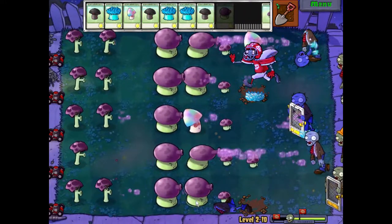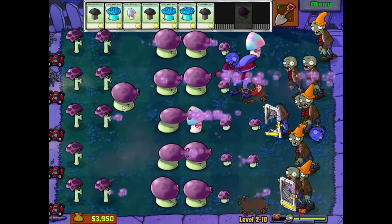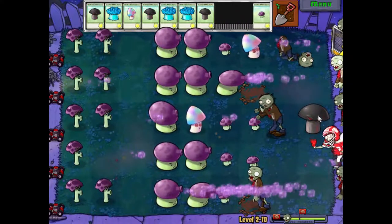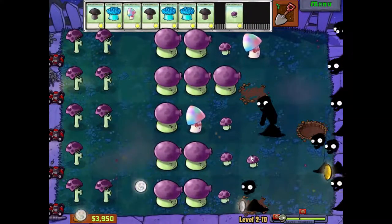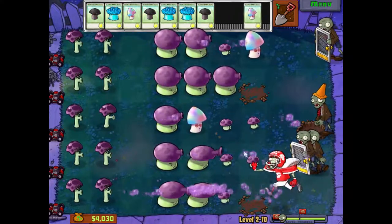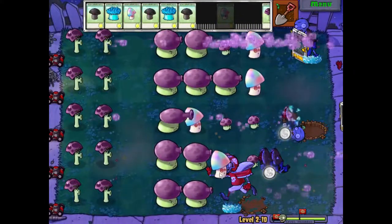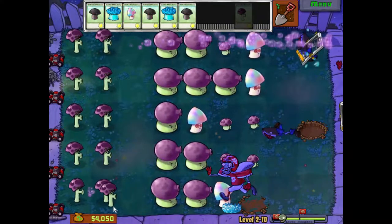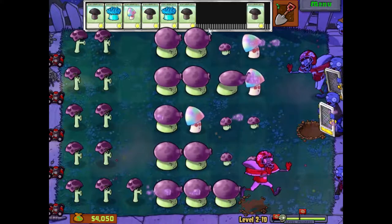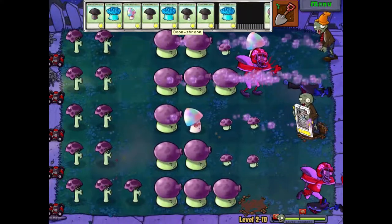Let's get an entire row of plants here. Look at that — the entire row destroyed. If you need a break from the fighting in a normal scenario, that's what the hypno-shroom is for. Now he's going to run towards the enemy. I'm going to save the remaining mushrooms for the final round and basically destroy them all.